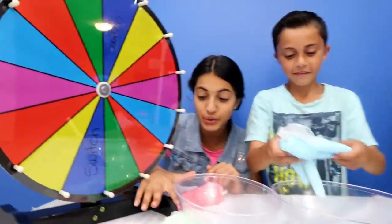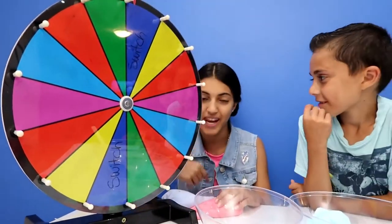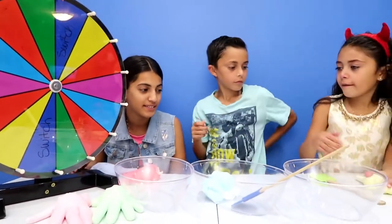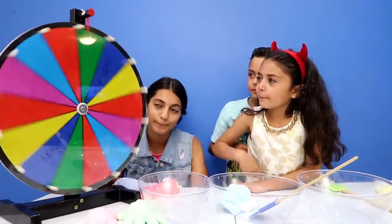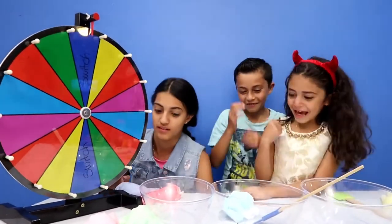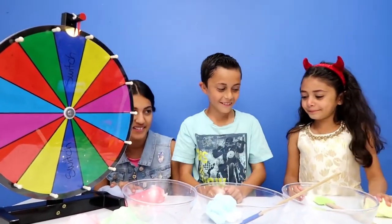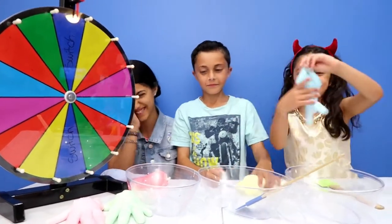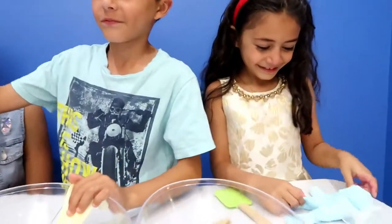Yellow is a very nice color. There's two left. So as an island, Heidi has to keep spinning. So Heidi, go spin. You might have another switch. Oh my gosh. Do you want to take the blue back? Yes. Nice, Heidi.